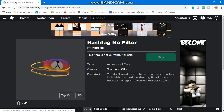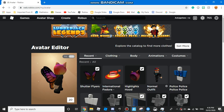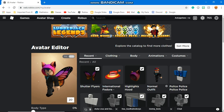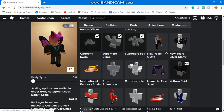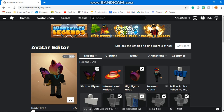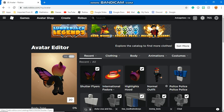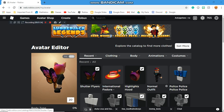Before I go, I'll show you what my character looks like with the wings on. They're called Shutter Flyers. I kind of look like a butterfly but I like it for now, and if I don't I'll get rid of it. I'm still wondering how to get the mask — if you have any idea how to get it please comment down below so I can tell everybody else how to get it. Peace out!